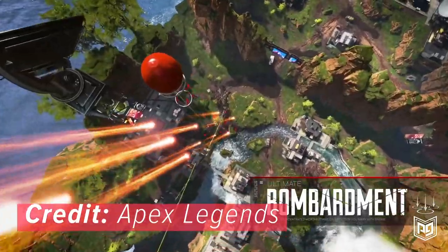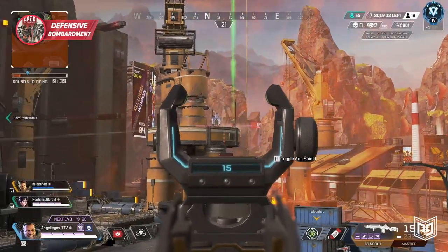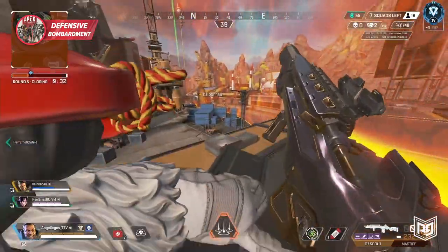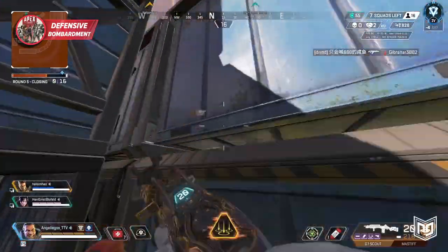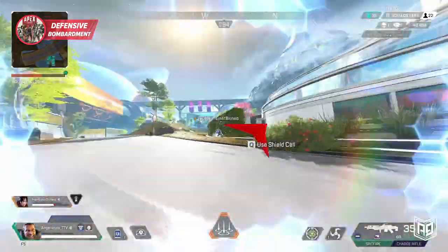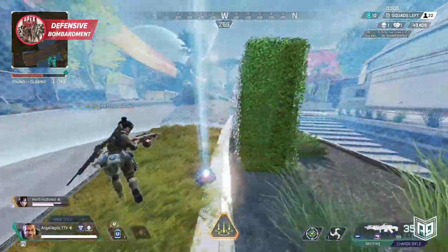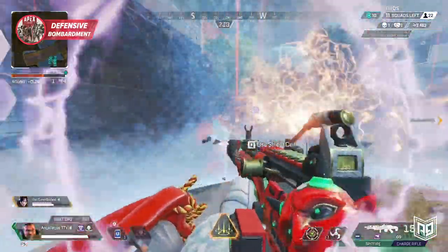Adding to the powerhouse that is Gibby, his ultimate opens up the sky: defensive bombardment. When Gibby throws his ult, a 24 meter ring of explosive death rains down upon the targeted area for six seconds. Any targets hit will be dealt 40 damage each hit and severely slowed. This ultimate is key for pushing enemies on high ground as well as protecting your team from hard pushes. If you couple Gibby's dome with his ultimate, you can find yourself untouched while the area around you is being destroyed — just make sure the timing is right so your bubble doesn't drop during the ultimate.